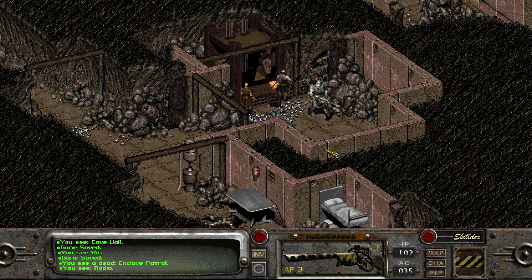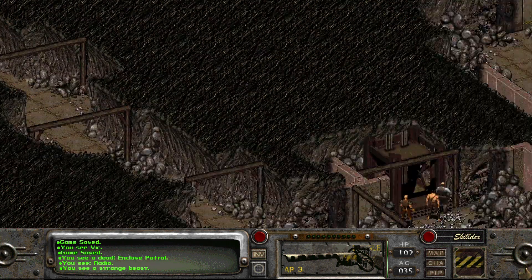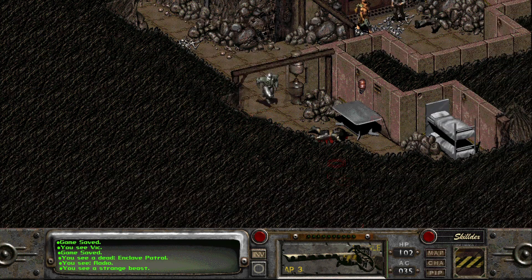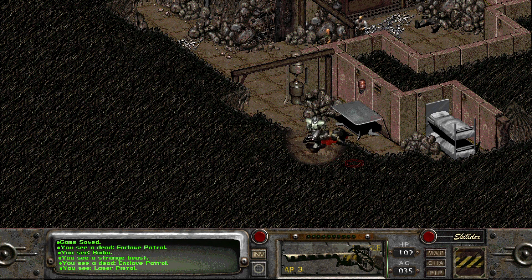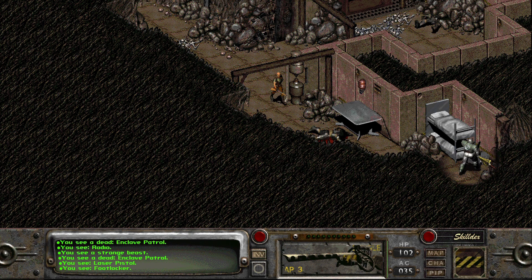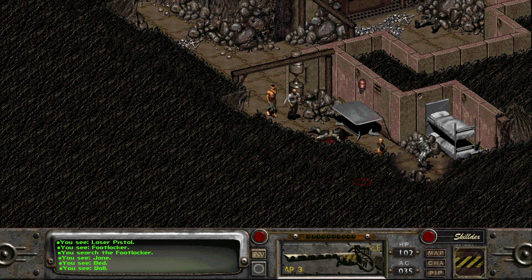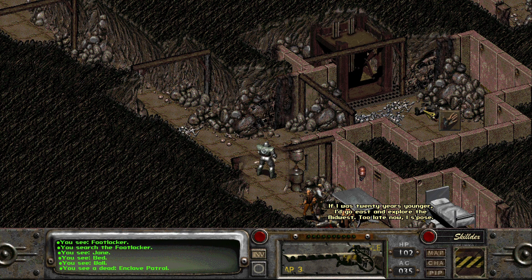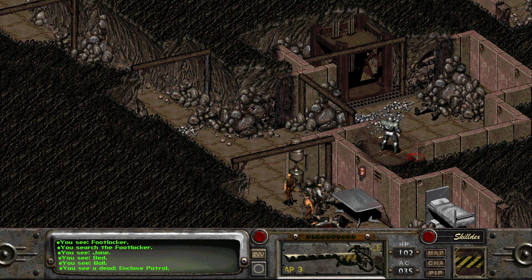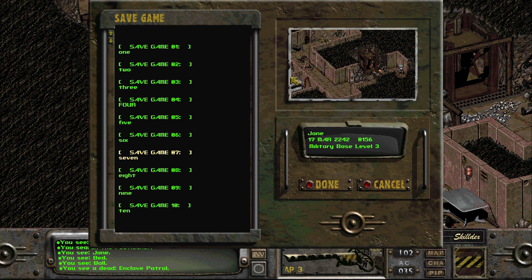Oh just a radio. There's another enclave guy over there. A strange beast — it's a super mutant. It's strange but nothing we haven't seen before. I don't get a recording, something they were typing up while they were dying. Stand back — thank you, and the rest I will leave. The dead enclave soldier I already searched. The enclave soldiers usually have a holodisk on them.